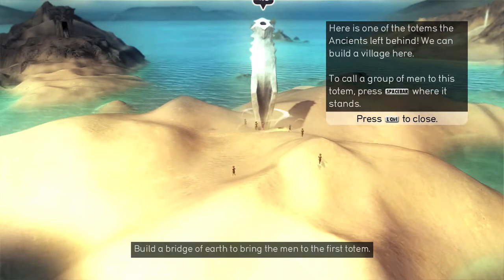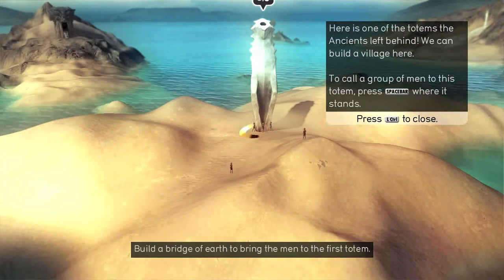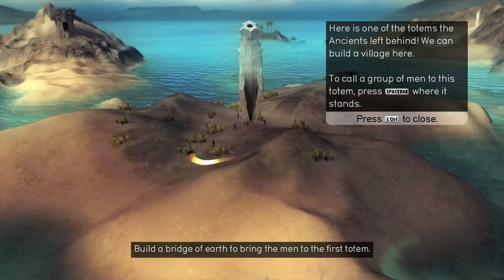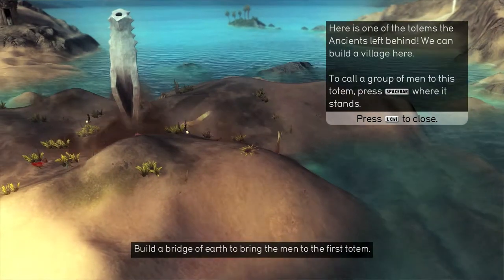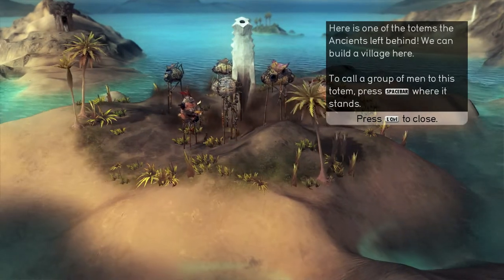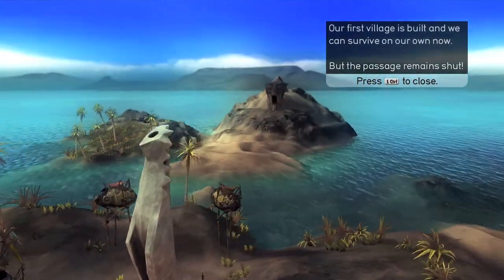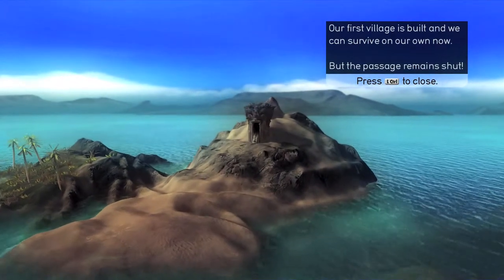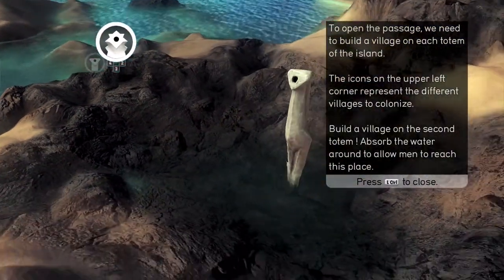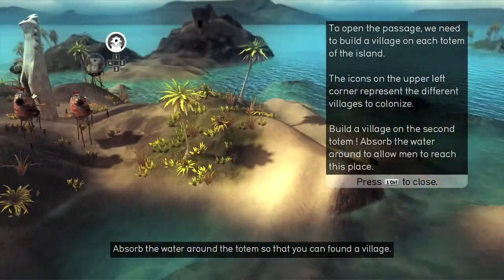For convenience, instead of having to actually build things, they just request it of the earth to make them for them, because hard work and elbow grease isn't the way to go in this game. And instead of being happy with what they've got, as human nature insists, they want more. So you have to go around building more villages and progressing to the next islands and stuff, because it can't be that easy. Just clearing a bit of water so they can reach the next totem.